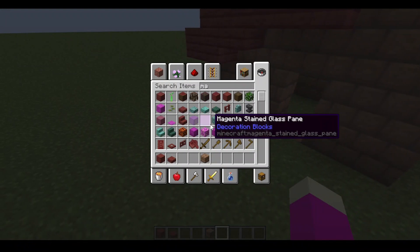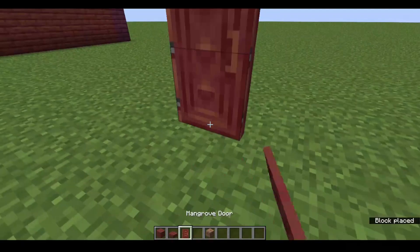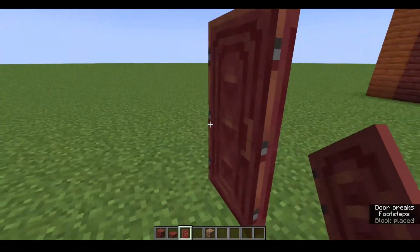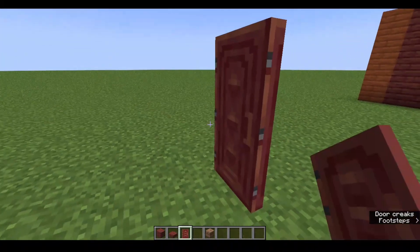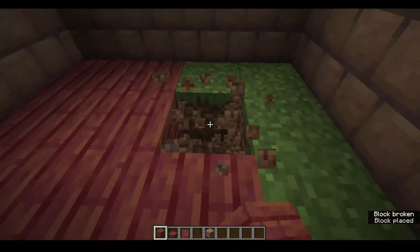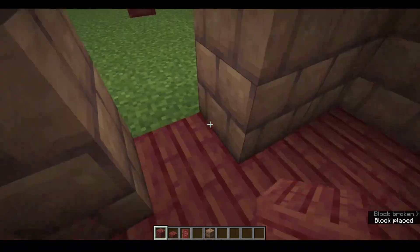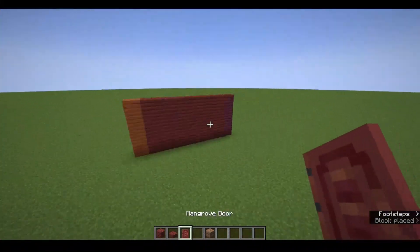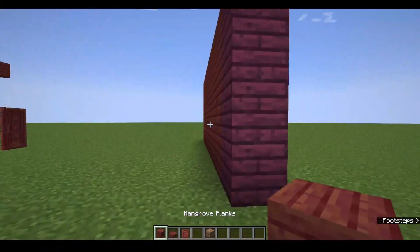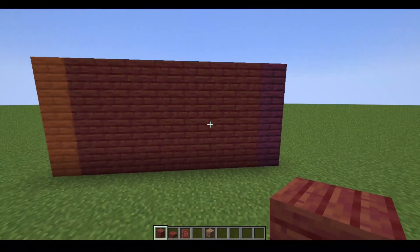And then we have the mangrove door, which also looks really nice. Like, look at that. That's so pretty. Imagine this like as a mansion or something. Also, something that I really like about the texture is it doesn't really look — it looks kind of modded, but I kind of like it. It feels way different. Something about the colour looks so different on it, and I really like it.